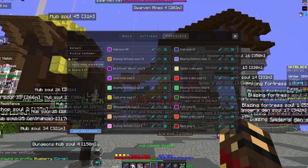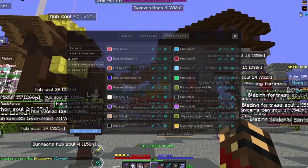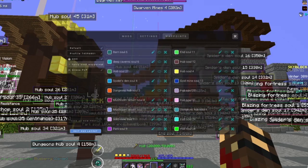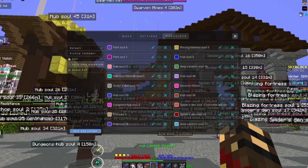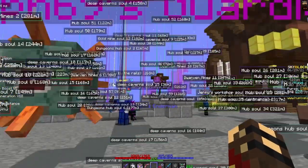So you press M, and if you want to toggle visibility, you press on the eye. I don't actually recommend Lunar Client because it is really frustrating. Sometimes when you press on the eye, you see it creates a waypoint. This is the problem with Lunar.